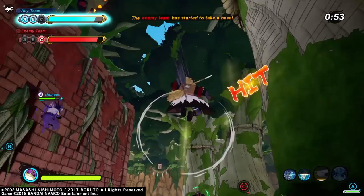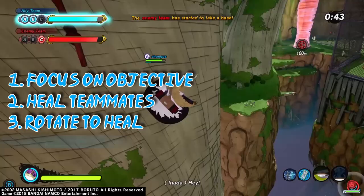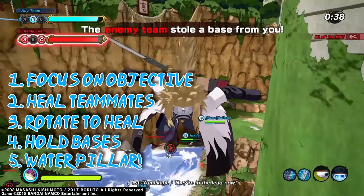To sum up base battle: focus on the objective, heal your teammates, try to have at least one global healing move, rotate to teammates who need healing, don't forget to hold bases. The most important jutsu for healers are Water Pillar and Truth Seeker Orbs.